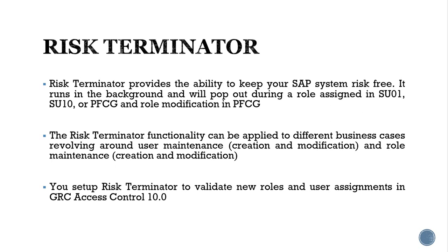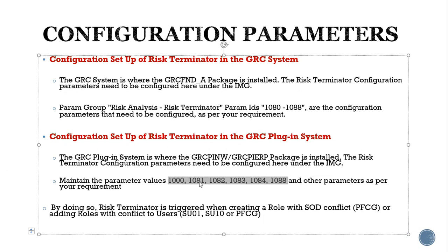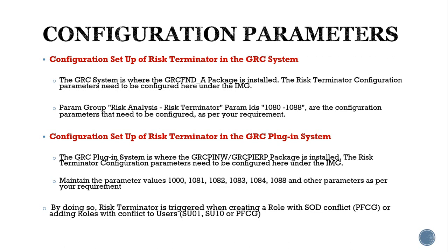Mass user maintenance uses transaction SU10. To do this, there are some configuration parameters that need to be set up in both the GRC system and the plugin system. These parameters begin with 1000 — specifically 1000, 1081, 1082, 1083, 1084, and 1088. Once configured, Risk Terminator is triggered when creating a role with SOD conflicts or adding roles with conflicts to users. We will see this with a demo.